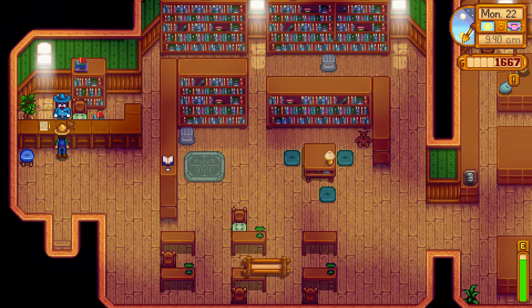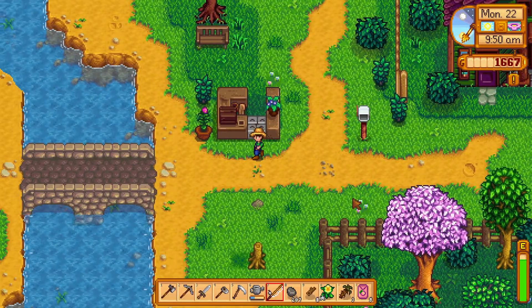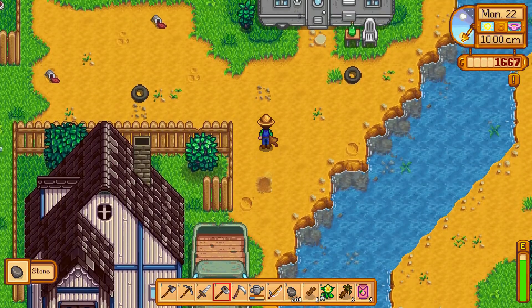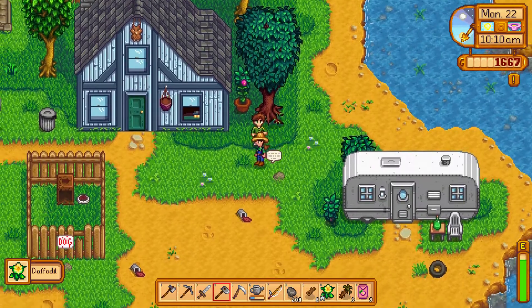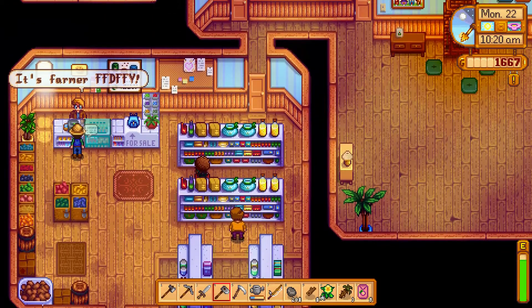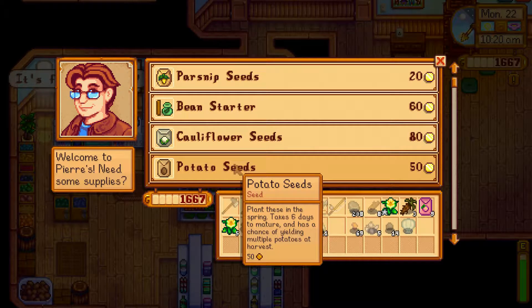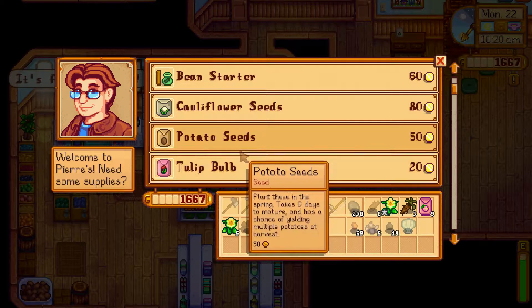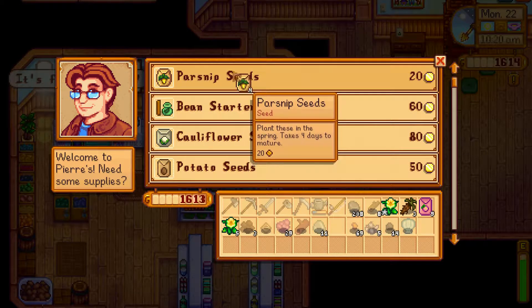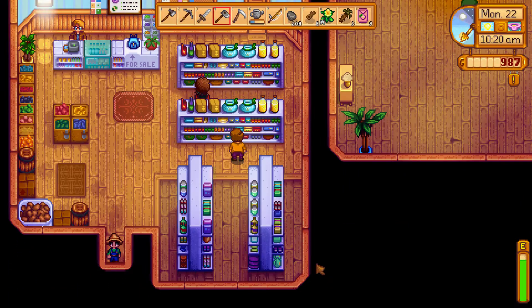Let's go see what we got. Collect rewards — melon seeds! So we got some summer seeds now. We can plant those in the upcoming season. What will we grab from Pierre? We've got a couple of options. He's well open now. So these take six days — does it start on the 28th, or do we have 28 days in the season? You know what, let's just play it safe and buy a load of parsnips. Let's buy 34 — that'll yield a lot of money at the end of the season.